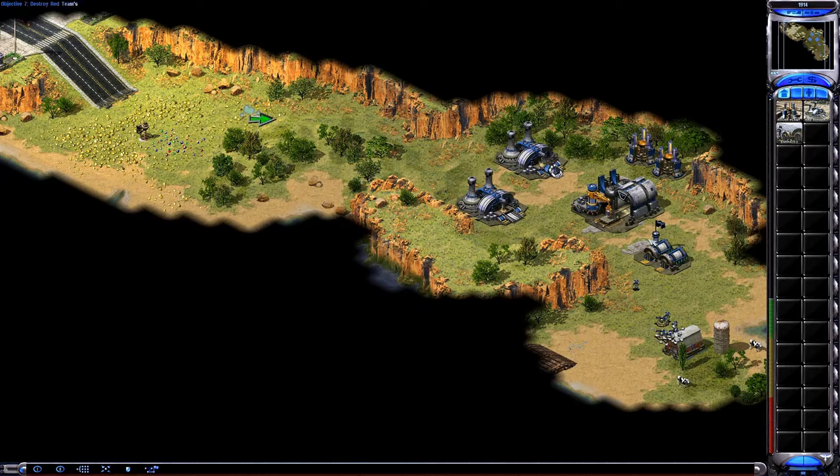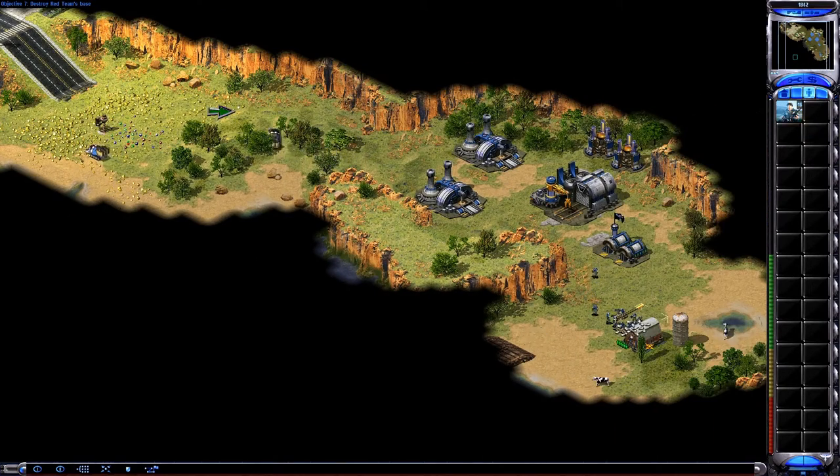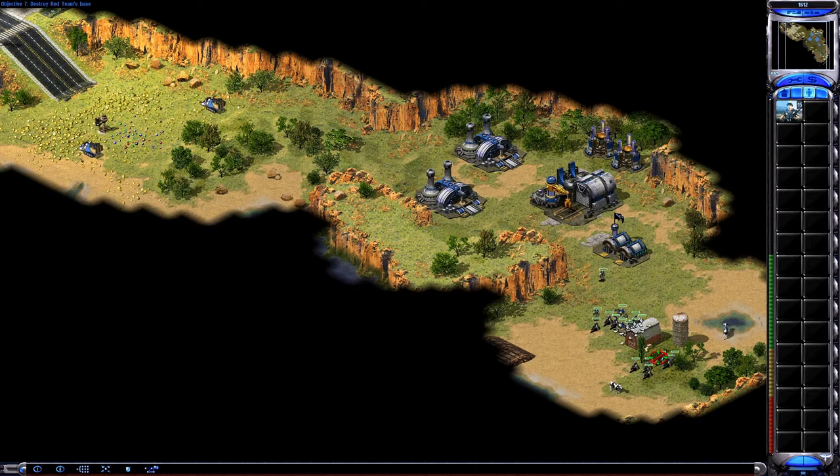Red team's strike force has been defeated. Now, build some more soldiers, Commander, and when you feel you're ready, move them out onto the map. Find red team's command center and destroy it.